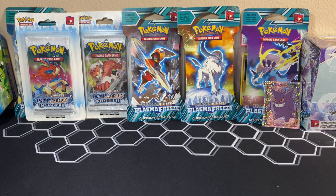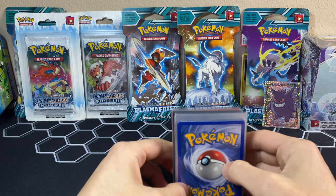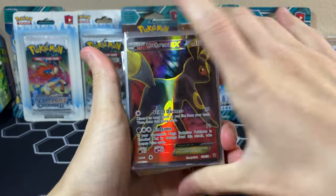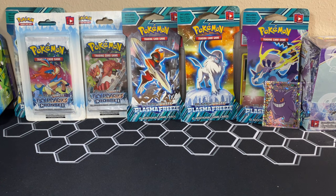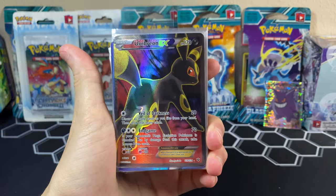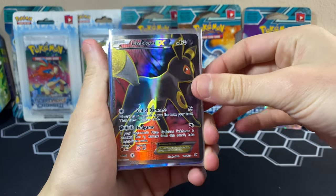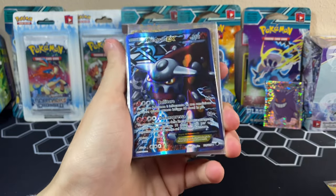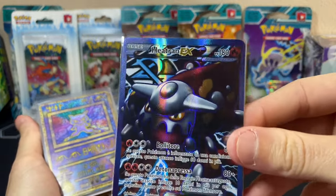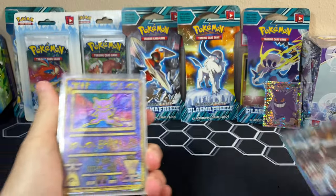Let us quickly go over this pile right here. It contains full art cards, Japanese cards, and a mix of different languages and full arts in general. I'm not a huge fan of grading full arts, but these are all ones I've pulled at some point on the channel. I just want to showcase and give some love to the ones I care about most, and I would consider grading these at some point. First up, we have an Umbreon EX — I believe that is Fates Collide.